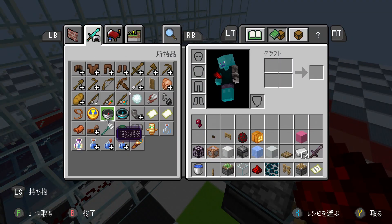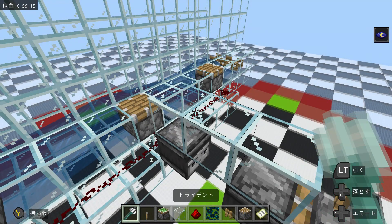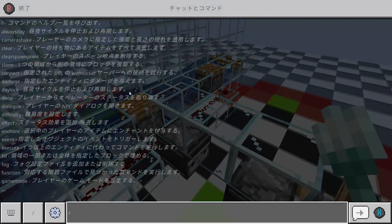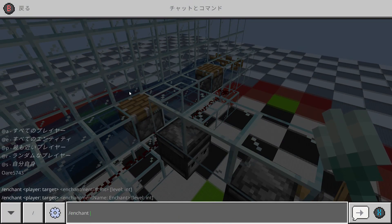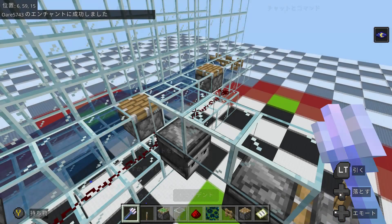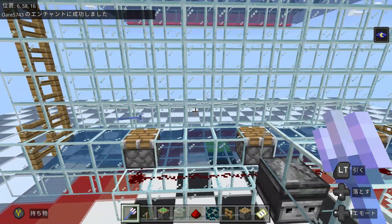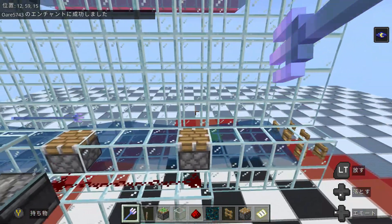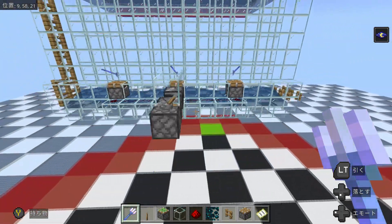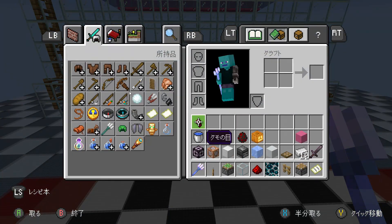Let's add three tridents, preferably enchanted with Impaling V, so they can kill creepers in one shot. You throw them on the glass block behind — it's very simple. And here, our trident killer is done.